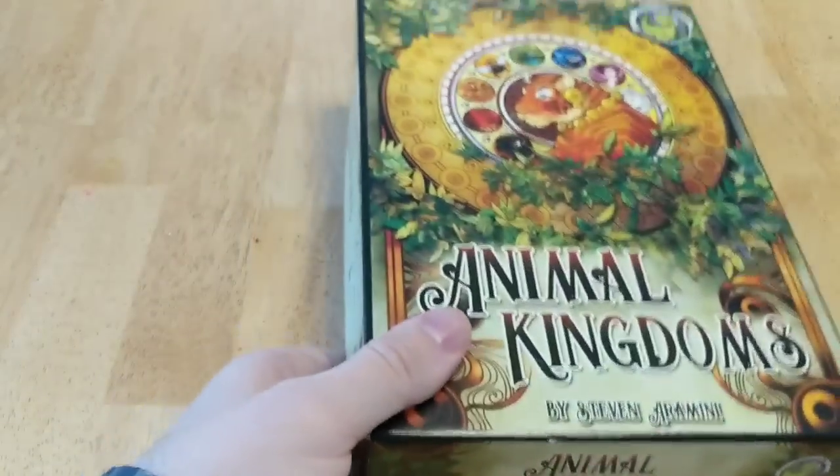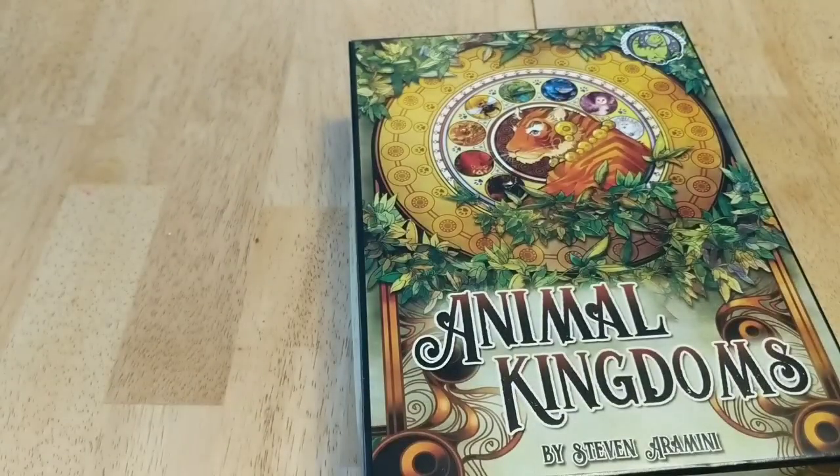Hey everybody, this is Zach from Bored with Friends and today I am really excited because we're going to be learning how to play Animal Kingdoms from Galactic Raptor Games. This is an area control game for one to five players, designed by Steve Armini, and it goes about 45 minutes.